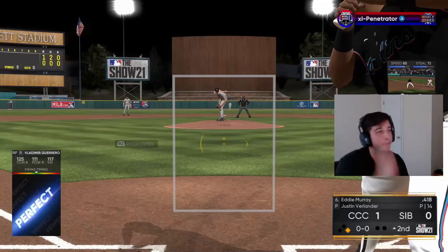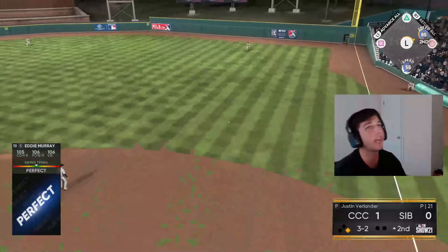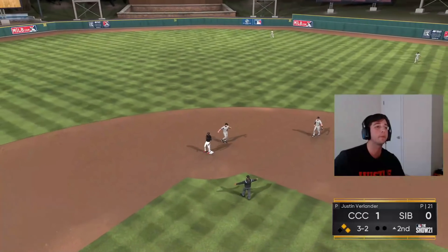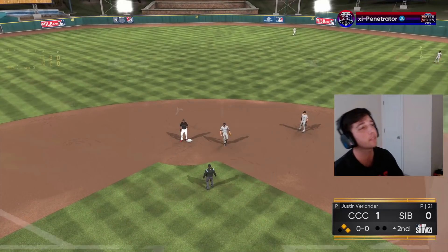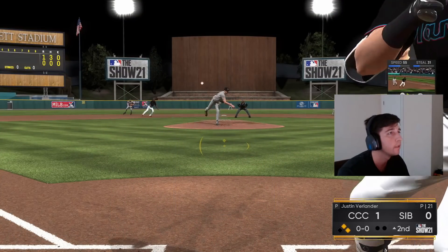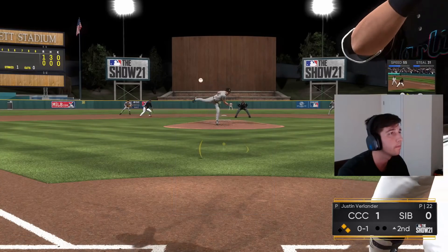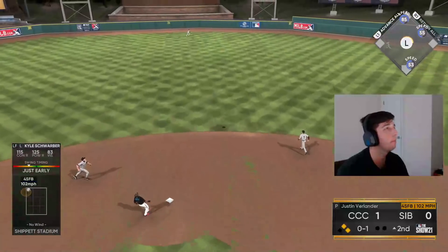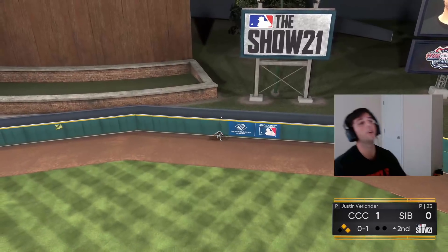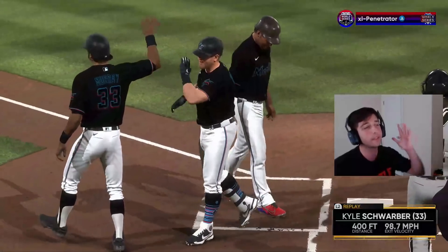We've got Eddie Murray coming up. He tried to slide step us on the changeup and it was right down the middle — lucky we didn't get under it. Back-to-back perfect-perfect singles. Then — get out ball, stretch — let's go! Three-run bomb! We get two perfect-perfect singles then a three-run bomb by Scherzer. We take a four to nothing lead.